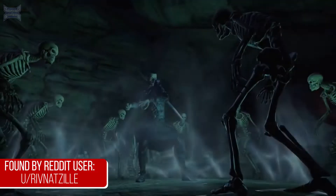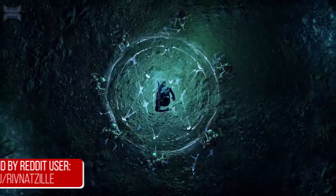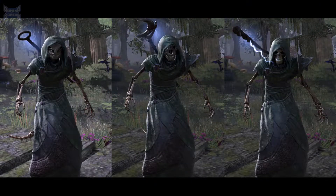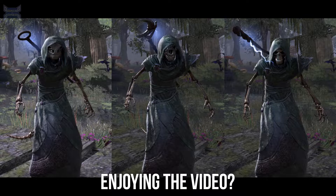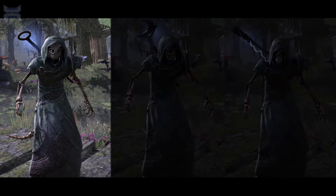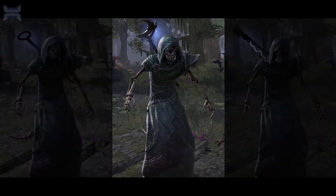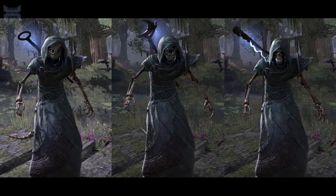We're loading up the Elder Scrolls Online. The Necromancer in this game has the ability to spawn a Skeletal Mage, and rather than having just one model, it can spawn based on different races in the game. This image displays the multiple different races that the Skeletal Mage can spawn as — on the left we have an Argonian, in the middle we have Khajiit, and on the right we have a Humanoid. This is a cool detail because the developers acknowledge that there are multiple different species that could be mages.